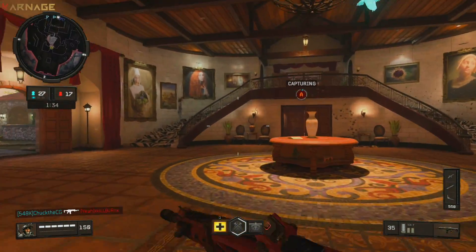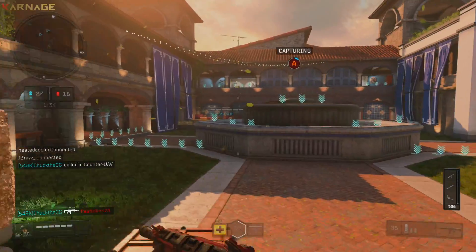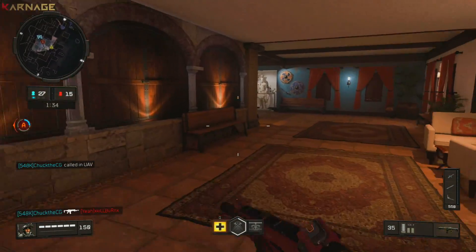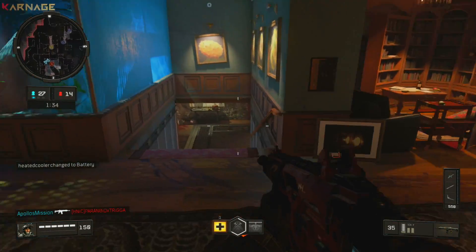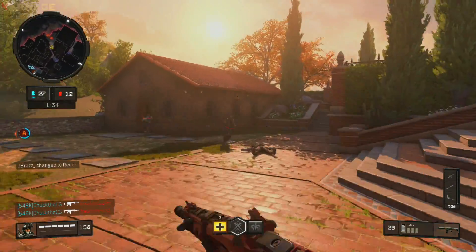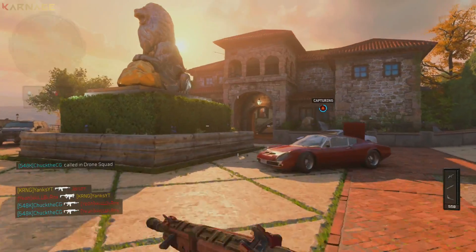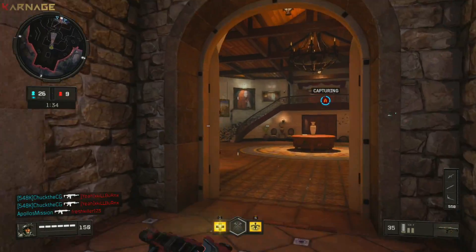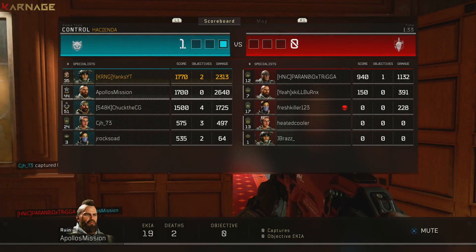If you really don't want to play Blackout, a couple of other game modes I've found helpful are TDM, Free-for-All, and Kill Confirmed. The reason I recommend these is because you can get through them pretty quickly. If you play a 30-minute span of TDM and get four to five games in, you might go through a tier to a tier and a half. Again, it's all about playtime — how many games you're playing and how much time you've put into the game.